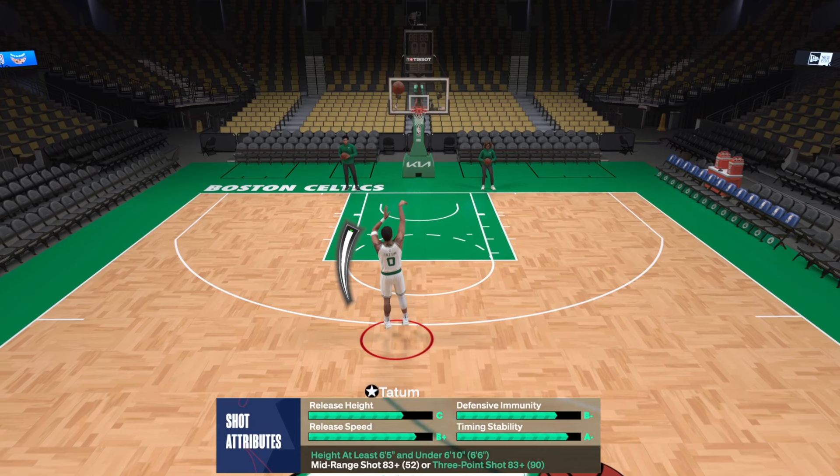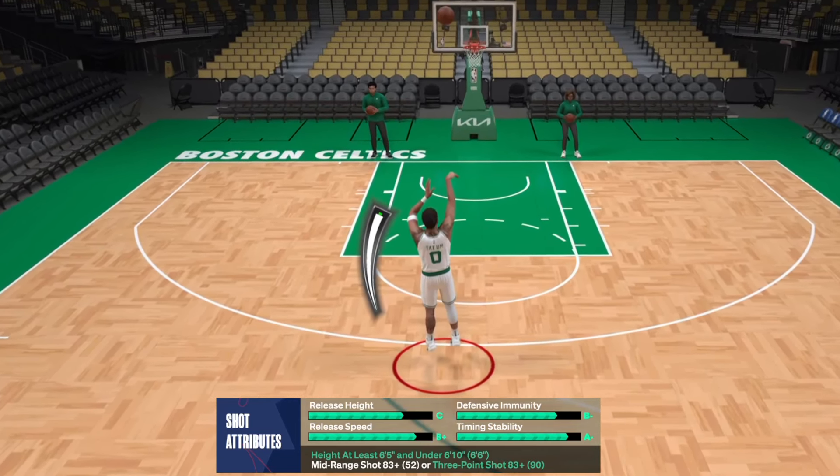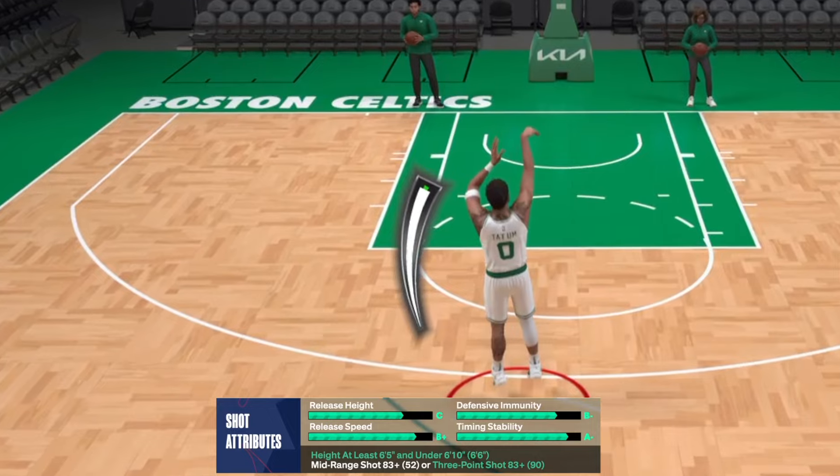Now by the letter grades, this Tatum custom looks decent, but if we take a deep dive into his green window stats, we'll begin to see some serious issues with this shot.